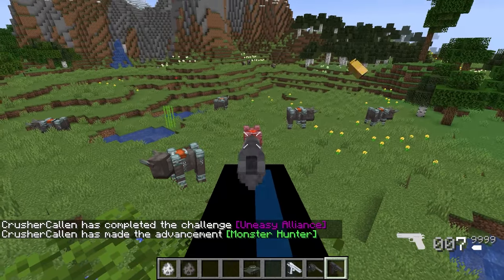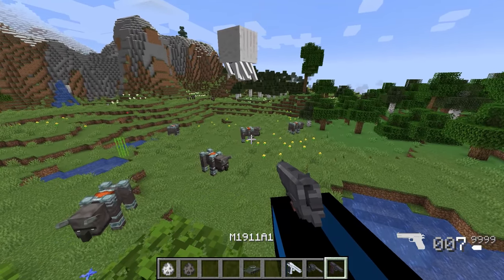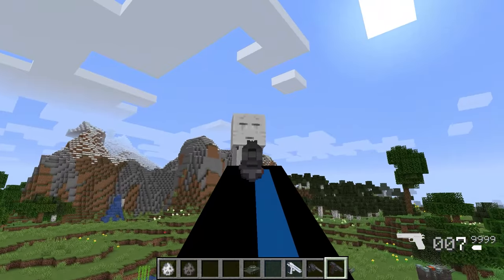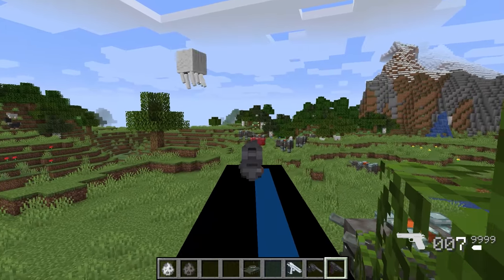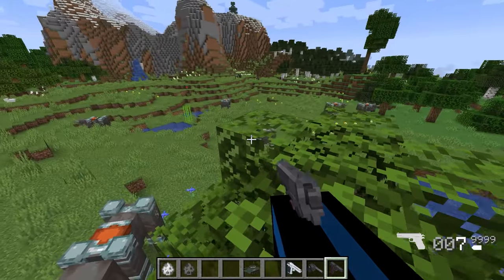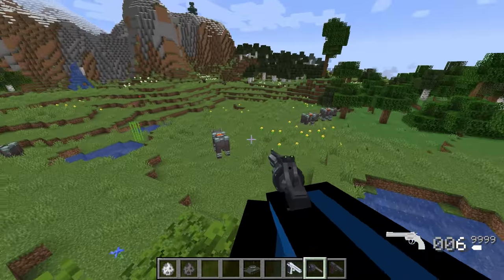So let's start off strong with some pistols. This is the 1911 and it is absolutely beautiful. Kills a Ghast in two shots. The Ravagers are a bit more tanky but it's got some beautiful range. Two hits for a sheep. Absolutely lovely. So that's the 1911.